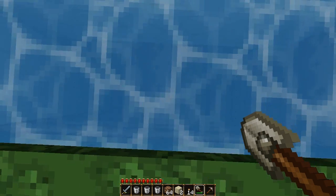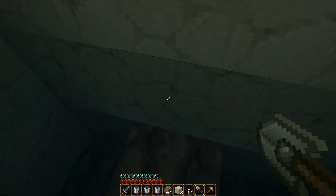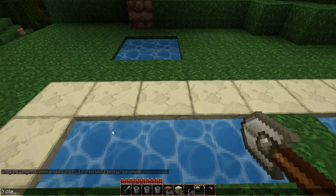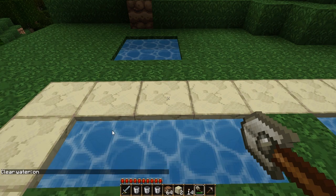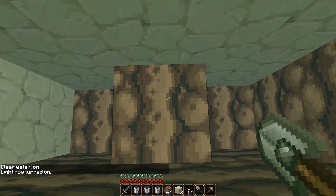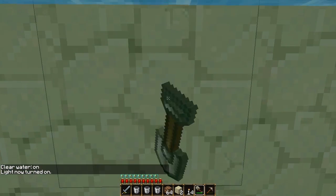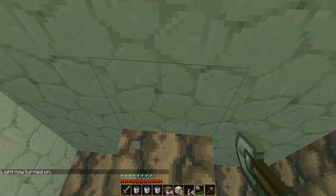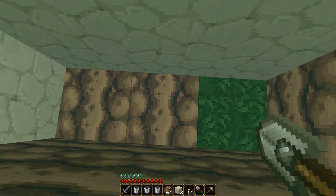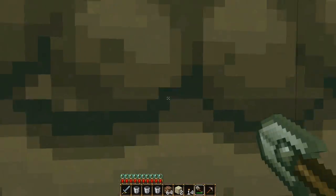Now that this source has formed, I can dig down one more and there's another water source. This is where I'm going to use single player commands — clear water and light. So now you can see when I'm underwater. This water source is a full water source, this water source is a full water source, and when I remove this one it creates another water source. So now I have no downward drafts — it's all solid water blocks.